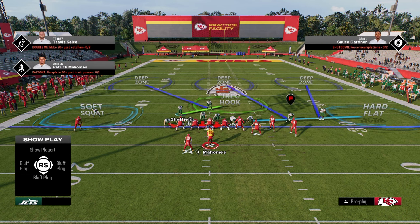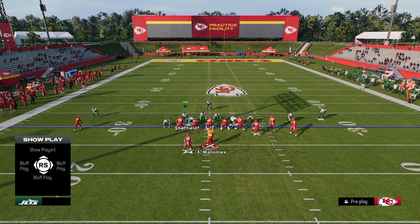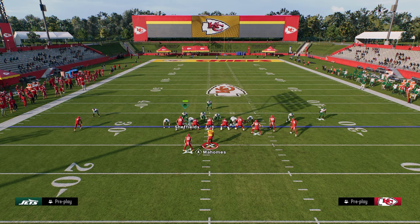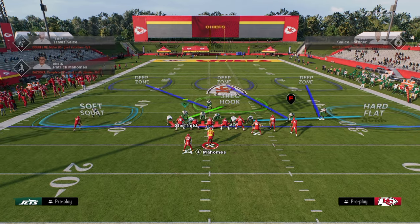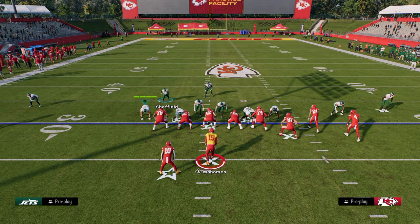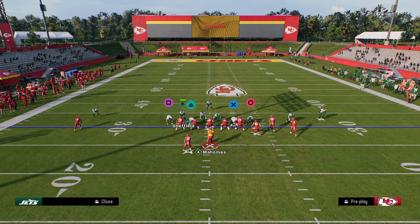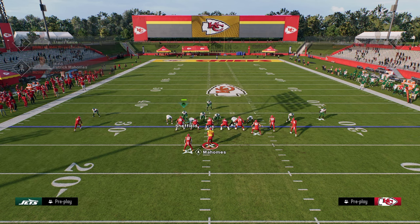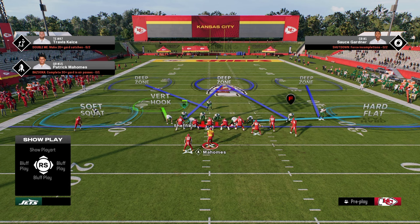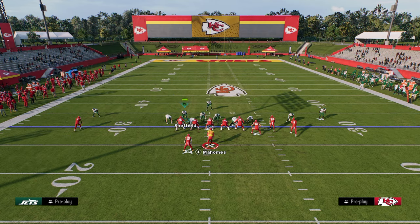What I like to do is zone the D-end into a hard flat on the bunch side. You are susceptible to a corner route to the right, so you might need to user that. This lets me put the corner on a soft squat or a cloud. A soft squat has matching principles built within it — if there's no flat zone and the running back doesn't run a flat route, the soft squat will match the receiver really well. The defensive end on the left side is kind of a flex defender.